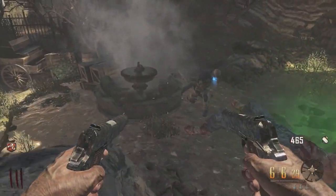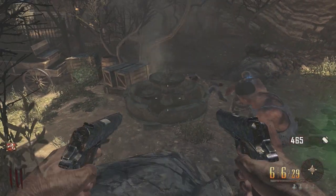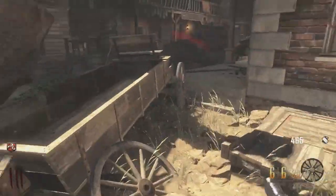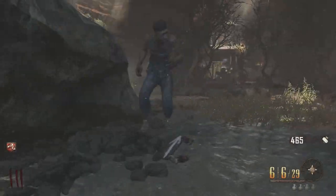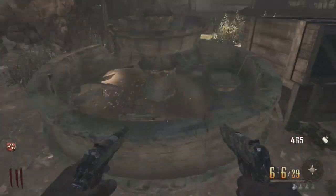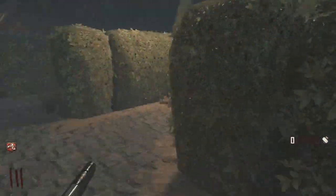He knocks over the fountain and it doesn't seem like it would trigger anything — I don't have any sound on right now, so I don't know if it actually triggers anything. But once he ends up knocking that one over, then if you go back to the other one that I already was at, it will show you that it basically creates like a warp tunnel. So I'm going back to the other one right now.